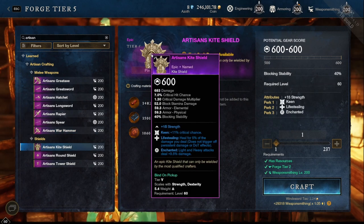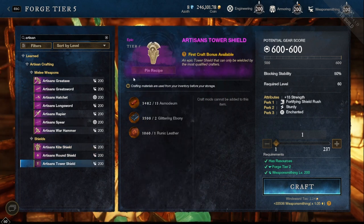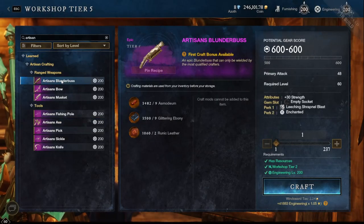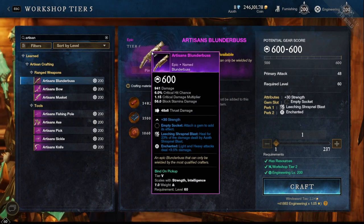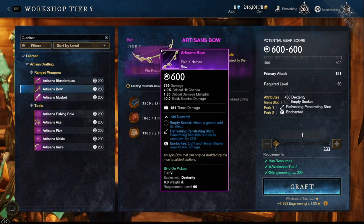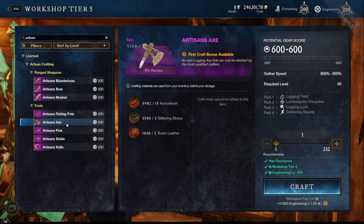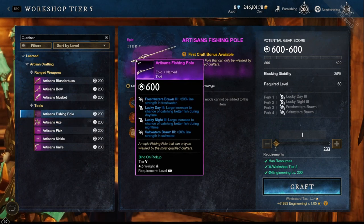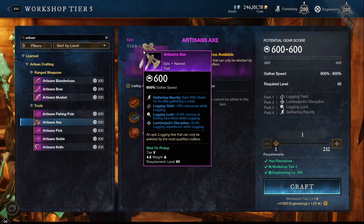The warhammer has Leeching Path of Destiny, and you've also got three different shields — the kite, round, and tower — with Keen Life Stealing Enchanted, Keen and Vicious Enchanted, and Fortifying Shield Rush and Sturdy. At the workshop you've got the blunderbuss with Leeching Shrapnel Blast, the bow has Refreshing Penetrating Shot, and the musket has Refreshing Power Shot. The fishing pole comes with Fresh Water, Lucky Day, Lucky Night, and Salt Water.